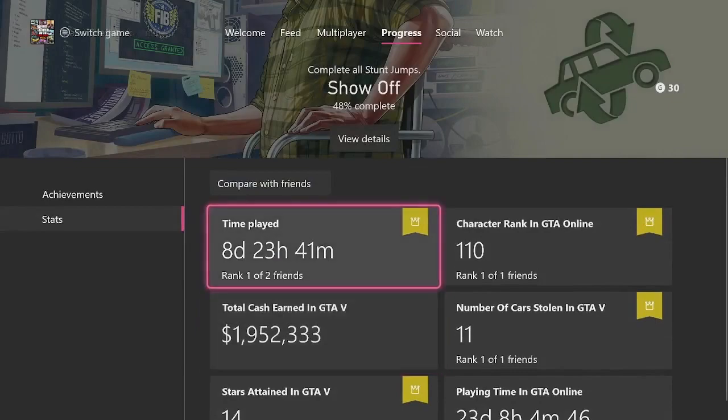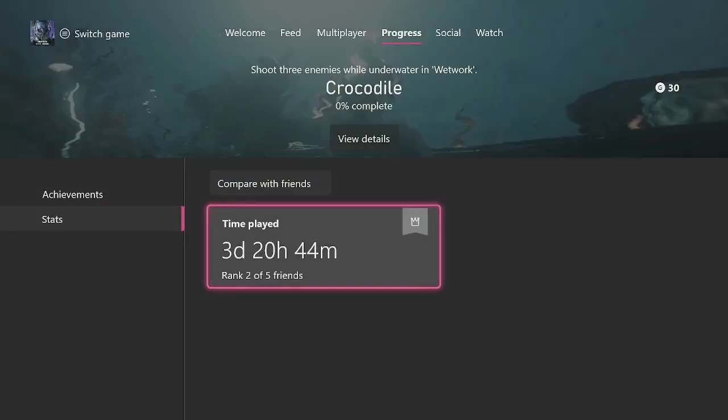You can see you've got some different stats there as well. I just thought I'd show Call of Duty here too. As you can see, this game doesn't have as many stats, which I think is a little disappointing for a AAA game, especially a modern one like Modern Warfare 2. But yeah, that's how you look at your stats on Xbox. Hope you found this useful.